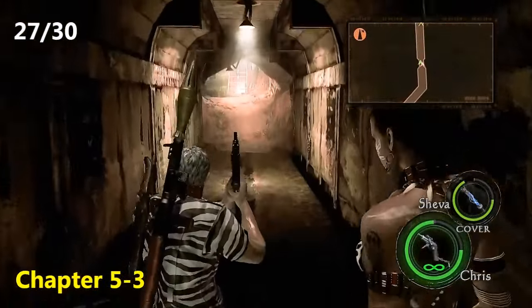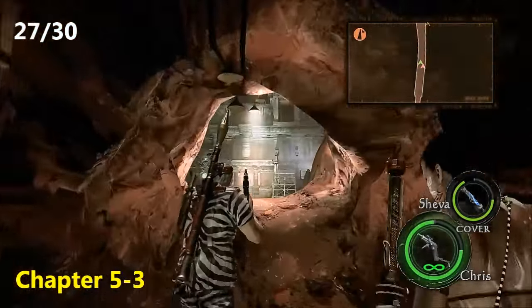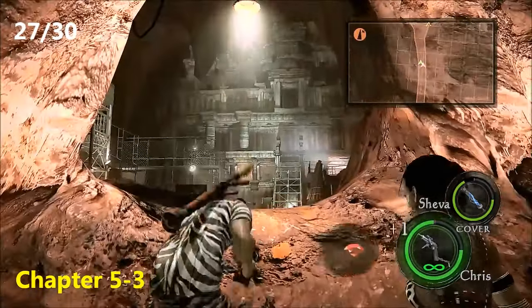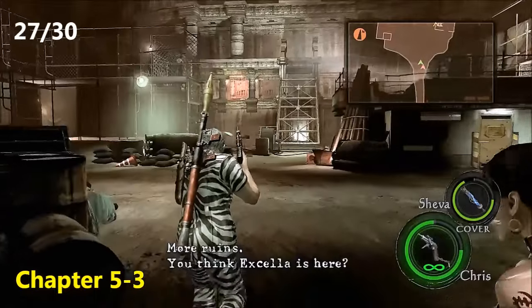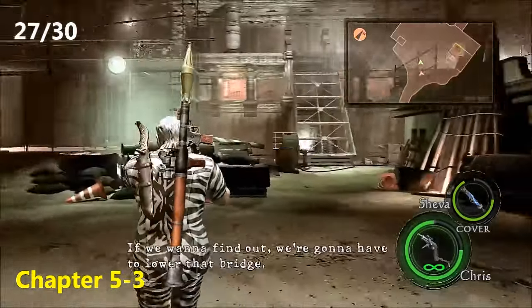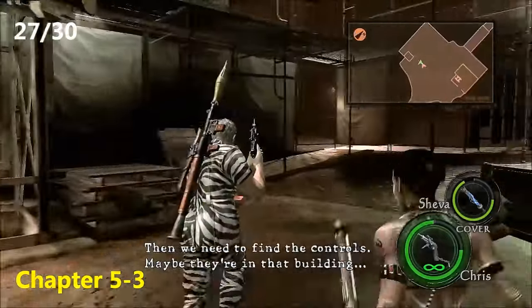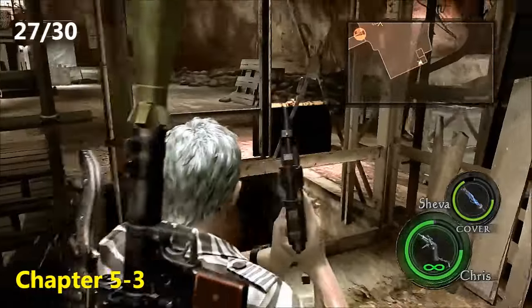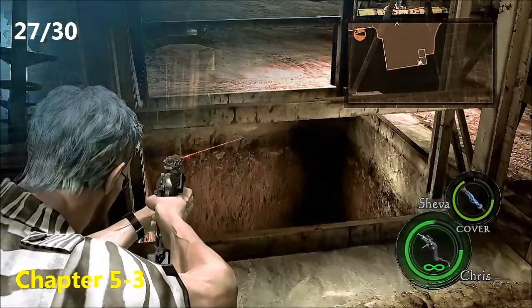Still Chapter 5-3, for emblem twenty-seven. You're going to come to a point where you've got to draw down this bridge and send Sheva up on elevator stuff. Make sure you grab that Topaz Brilliant — the only spot you can get it in the game. Normally you take the elevator up, but before you call the elevator, come around to the other side of the elevator, and just in the bottom there you can see the emblem perched on the wall. Just shoot that.